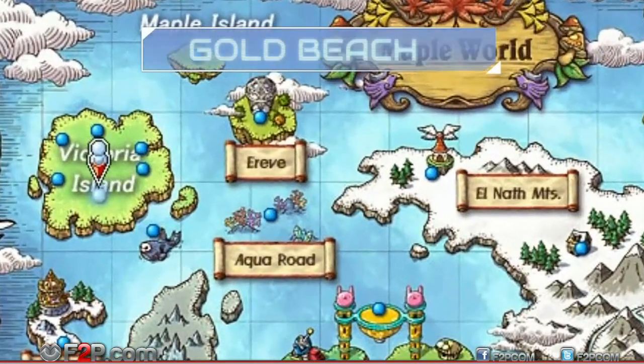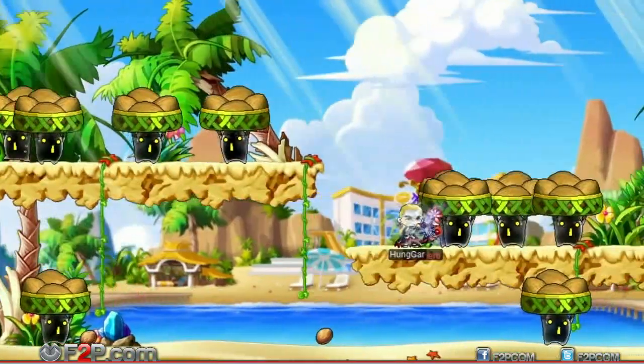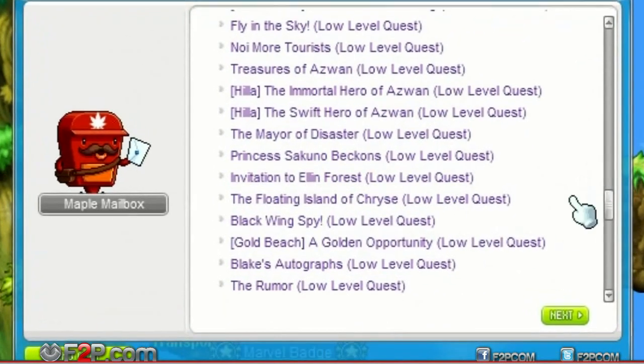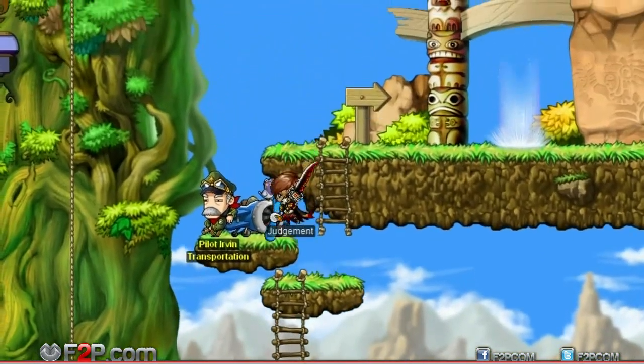If all that fighting and customizing has you beat, take a vacation at Beautiful Gold Beach, a brand new themed dungeon where players can get their feet wet while having fun bashing baddies in the sun! To reach Gold Beach, either complete the Golden Opportunity Quest, or speak to NPC Pilot Irvin at the Six Path Crossway on Victoria Island.